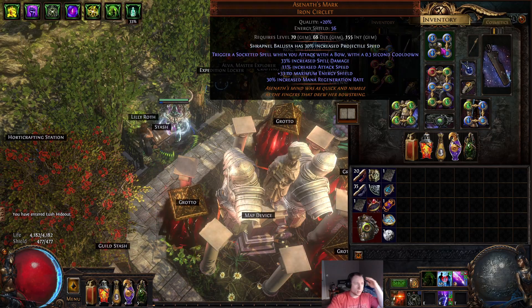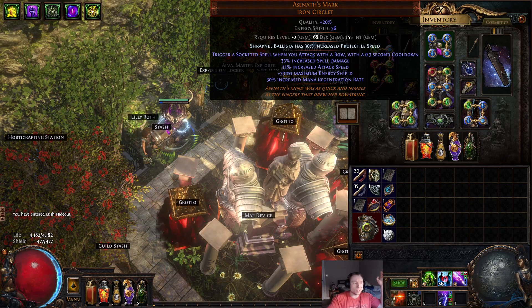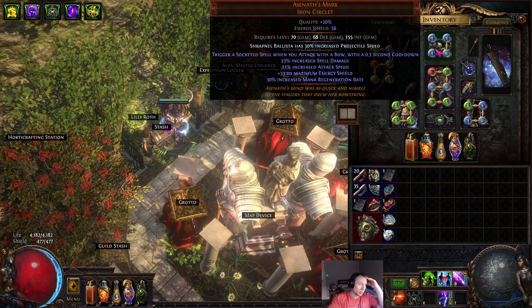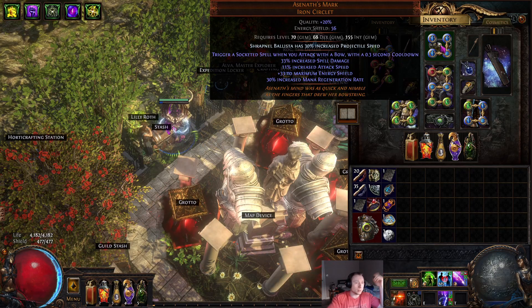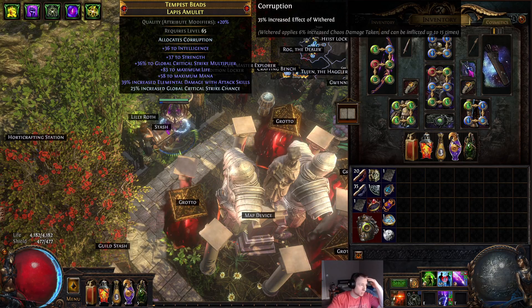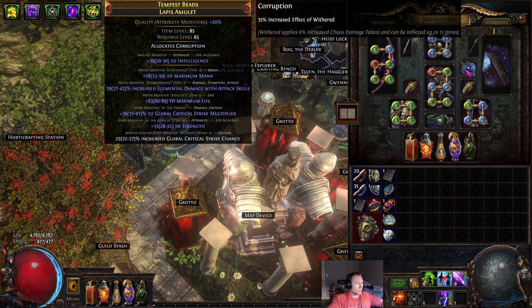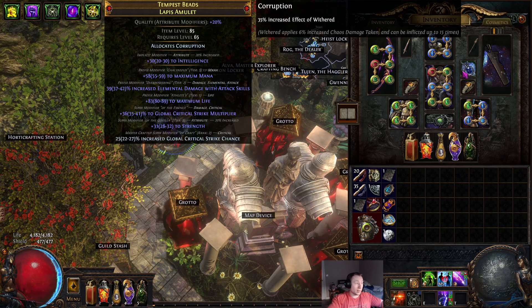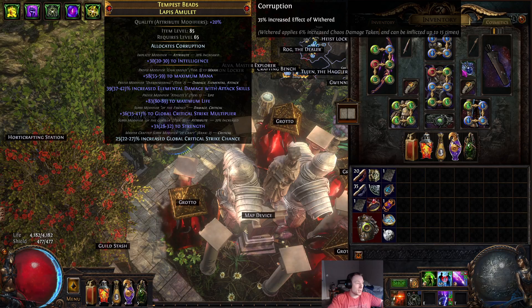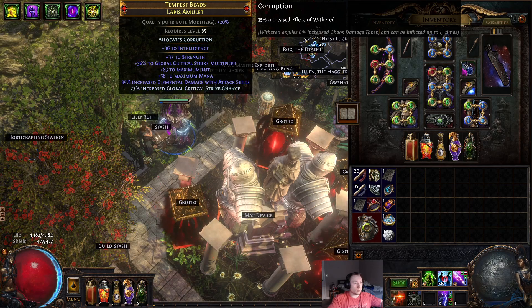So this is just a regular Asenoth's — I don't even have the Lightning Arrow Enchant because I'm not bothering to buy it since I need a Shaped Asenoth's. I could buy a Lightning Arrow Enchant Asenoth's for like a Divine, but I just don't really care. For this Shaped Lapis Amulet, I got pretty lucky — I crafted it myself with an Essence Slam with Crit Multi, and I ended up hitting Tier 1 Life, Tier 2 Lightning Damage with Attacks, and an Open Suffix. So that was great.